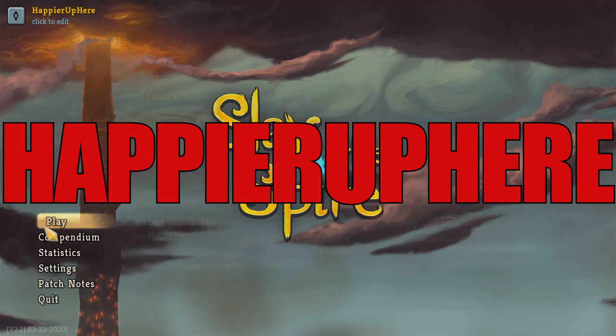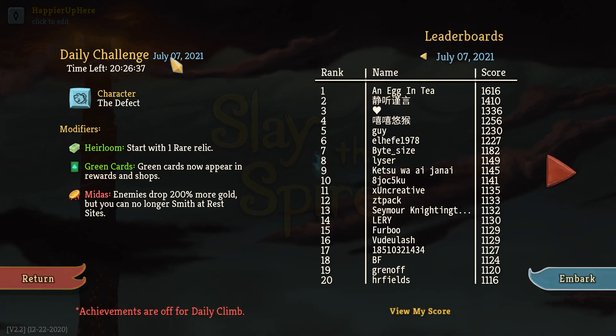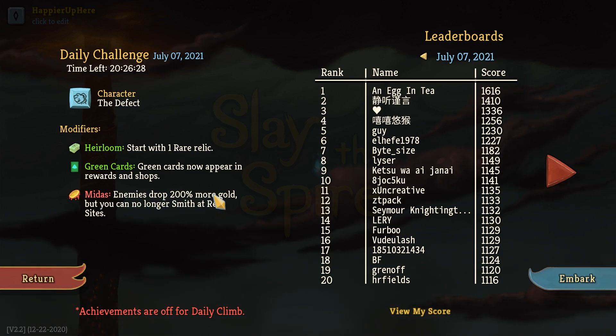Hey, welcome to Slay the Spire. Today we're playing the daily challenge for July 7th, 2021 — the Defect character with the modifier Star Heirloom. We started with one rare relic, green cards appearing in rewards and shops, and Midas: enemies drop 200% more gold, but you can no longer smith at red shrines.